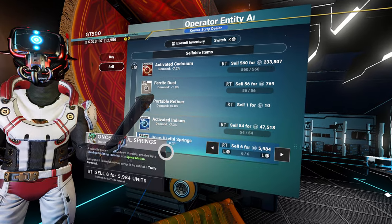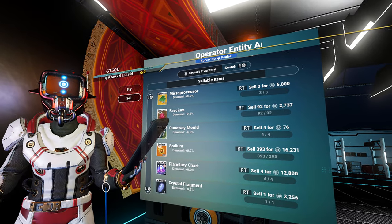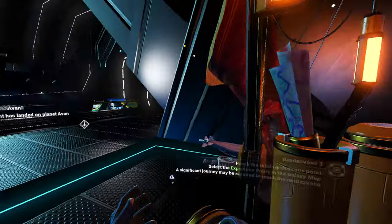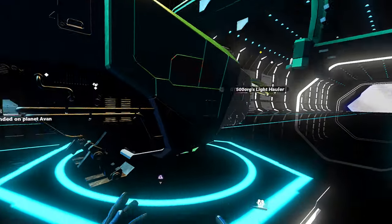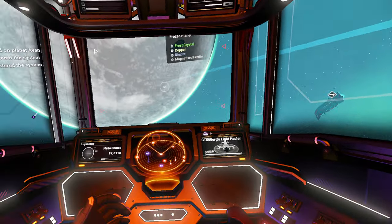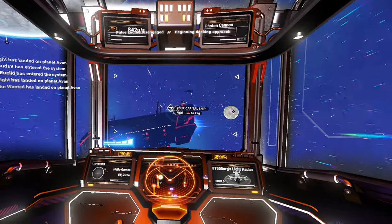Tank of coolant. Activated indium. Is that it? I thought there was more. Well, I guess that's it. We saw fuel - we've only been taking her one way, so we've never been emptying the fuel tanks. At least not as badly as we could be.